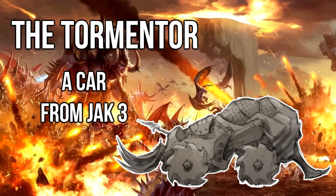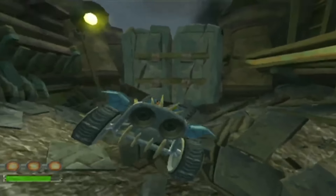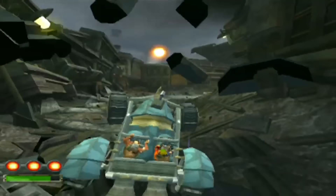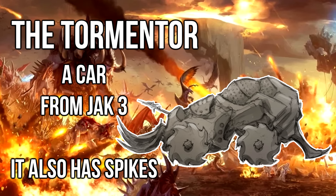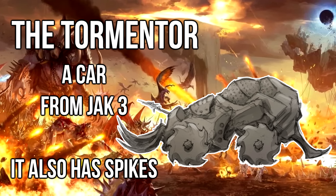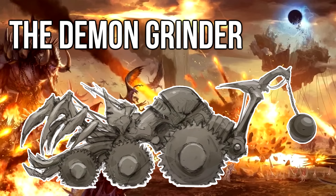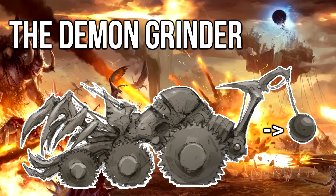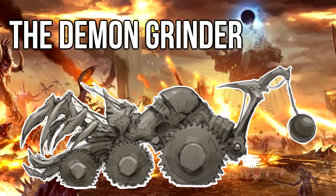Then you've got the Tormentor, which is basically a dune buggy. The Tormentor also has crazy big spikes to chop through enemy lines. Then there's the absolutely ridiculous Demon Grinder — it's got a wrecking ball, dump truck teeth, and harpoons. I think this just mows down demons.